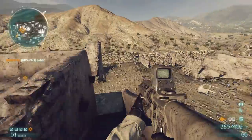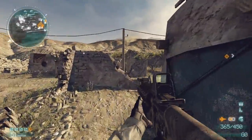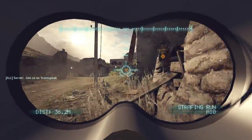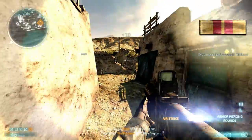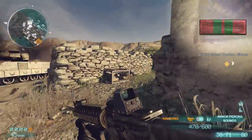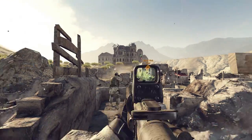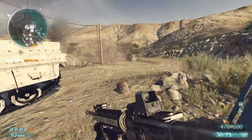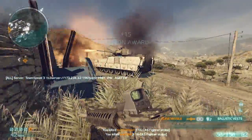The Strafing Run, on the other hand, is a support action I originally didn't like because I failed with it very frequently. But I figured out how to maximize its effectiveness. Basically, you have to call it in where you don't want the bombs to land — call it in right in front of the area you want bombed. The point you mark as your target is actually the spot at which the jets stop bombing, so you call it in in front of your target and the bombs hit everything up to that point. It's a bit weird but that's what I've discovered.